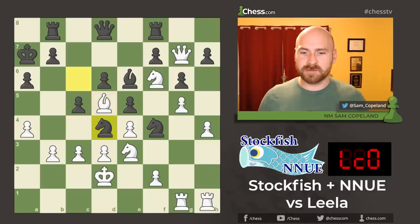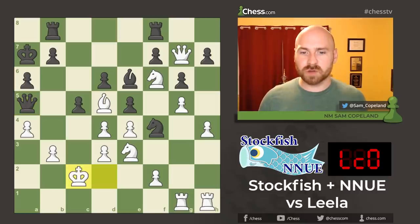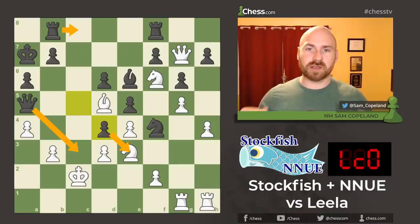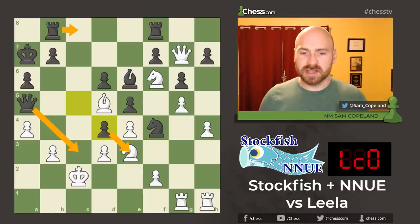Knight to d4 — a beautiful and brilliant knight hop. You cannot capture this knight because after pawn takes, you have queen a5 check, the king moves over, and then pawn takes d4. Black has many threats, overwhelming threats. You're threatening to take this knight, you've got the idea of queen c3 check, and you've also got an open c-file where you can bring a rook either before or after capturing on d5. Together, the threats are too much, and white is just busted in this position.